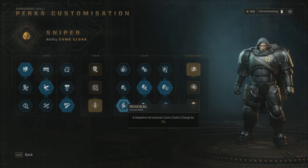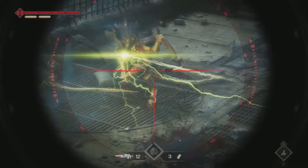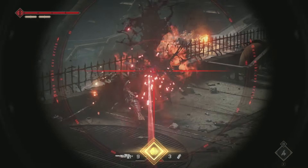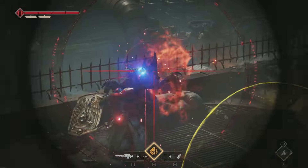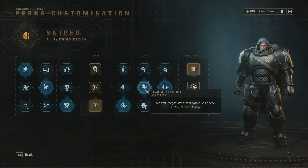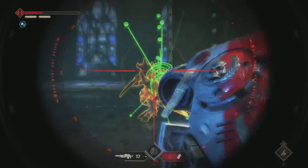Under gear we're grabbing Renewal - a headshot kill restores Camo Cloak charge by 5%. This is how we maintain our cloak. We're not using cloak to move around - we use it to proc the damage bonus from our next perk. When we're about to enter a fight, we cloak, shoot instantly, hit headshots, get a massive damage increase, and get our charge back.